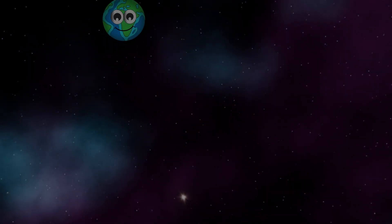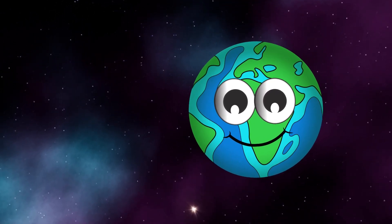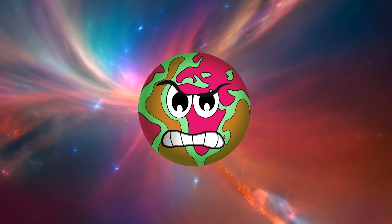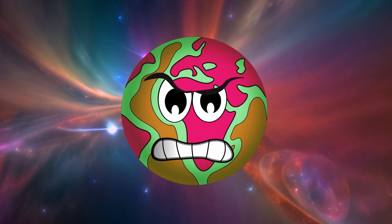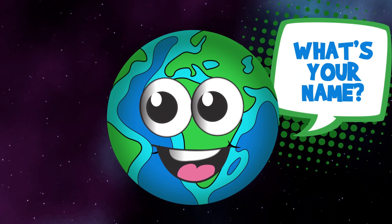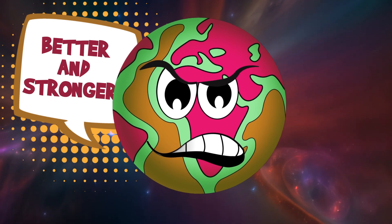Once upon a time in the vastness of space, there was a beautiful blue and green planet named Earth. Earth was a friendly planet full of life and joy. One day, while spinning around the sun, Earth noticed another planet approaching. This planet looked almost identical to Earth but had different colors — instead of blues and greens, it had a different shade of green, plus maroons and browns. 'Hello there,' Earth called out cheerfully. 'I'm Earth. What's your name?' The strange planet sneered and replied, 'I'm Thar. I'm like you, but much better and stronger.'